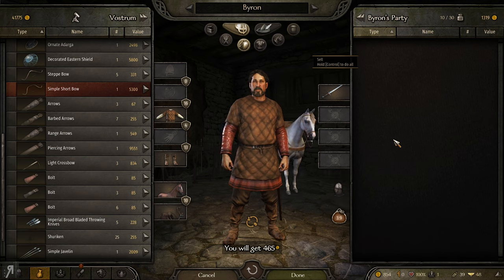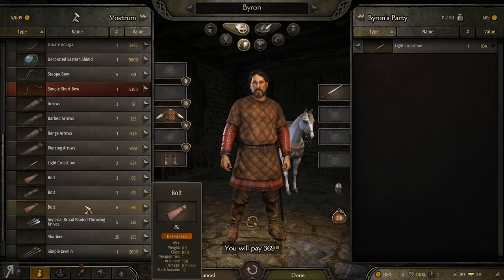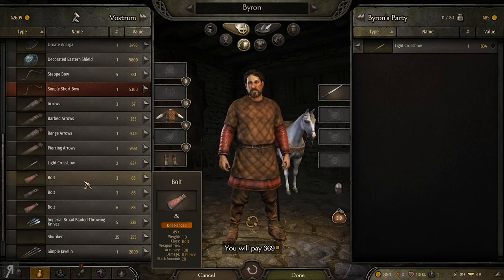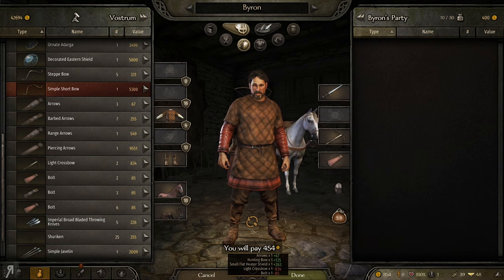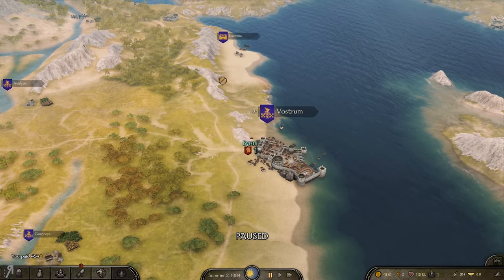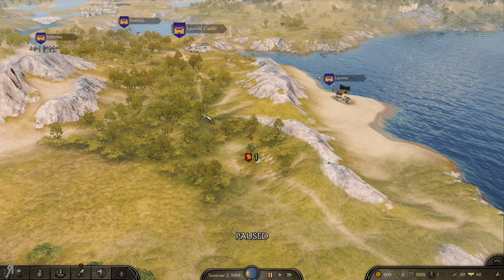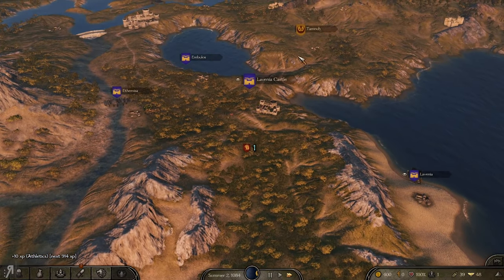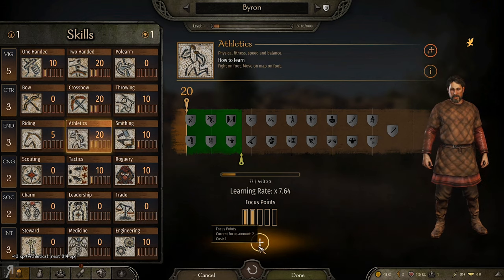I'm not going to be using a shield - I'm sort of borrowing a little bit from the duelist playlist, but also from Japanese history because generally they tended not to use shields that often. Let me take a quick look. I'm going to pay 450 for this crossbow - that's pretty good in my opinion. Now I'm actually happy to do a little bit of battling. I'm going to take that horse off me so I can get some athletic skill, since I have more athletics than riding skill.